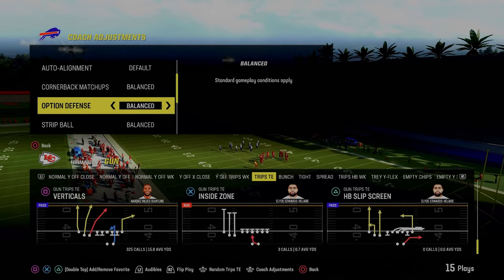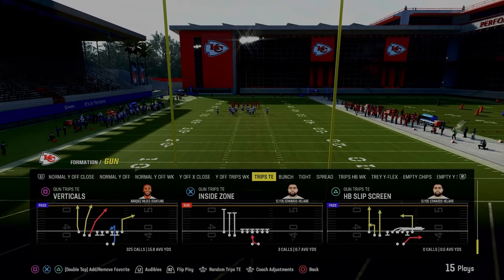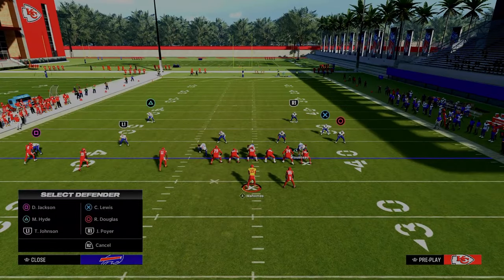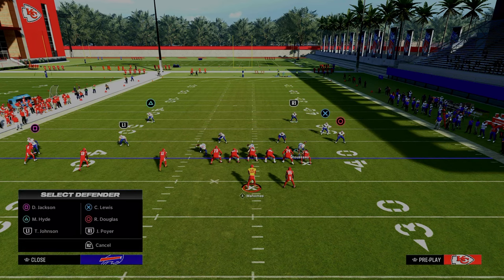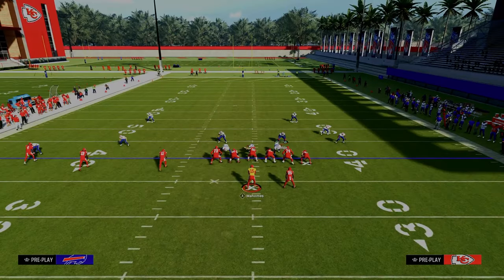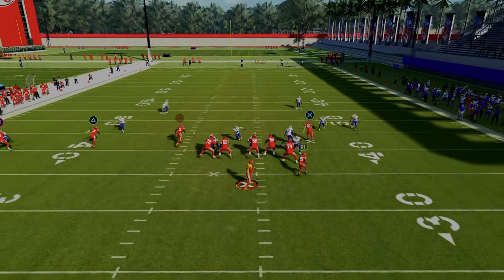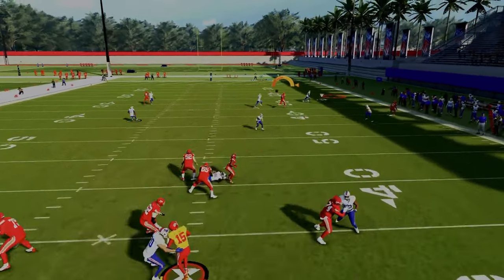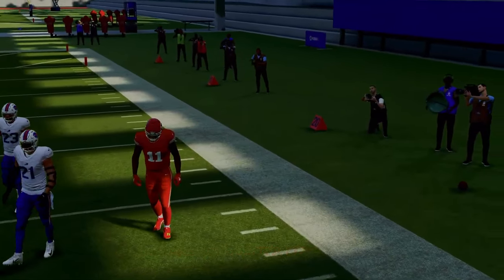I want to give you the first setup right out of the gate. The only thing you need to do is make sure your zone coverage is set to match. You're going to be coming out in Dollar 3-2, Cover 2 Press. What you're going to do is put your outside Trips corner on an outside quarter, put your Trips side safety on an inside quarter, and then man up this slot corner onto the middle Trips receiver. Put your user in the deep blue zone and pinch your defense. This is one of the best Trips Tight End defenses in the entire game — you're going to get a nice little match concept here on the left-hand side.